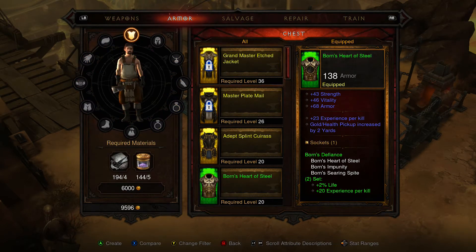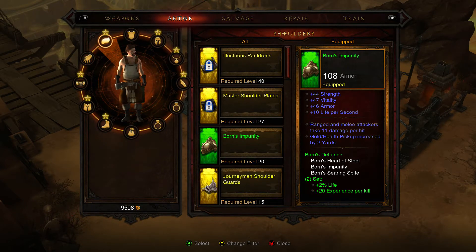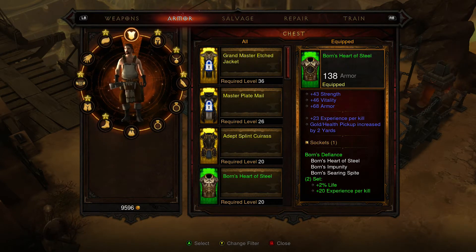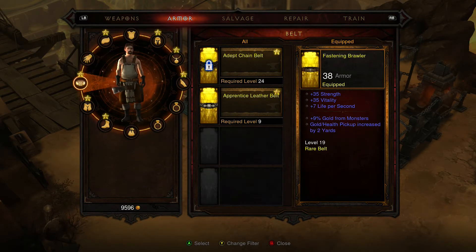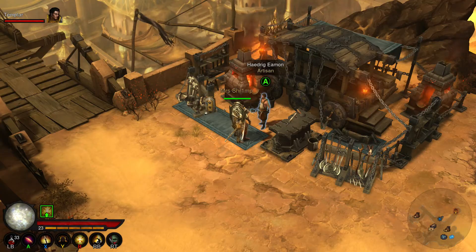And last but not least, Bourne's Heart of Steel, which looks really, really good again — 43 strength, vitality, armor. As I said, this is on my first playthrough, so for now this is really good. And you can socket a gem into that, so save up and put a really good gem in it.